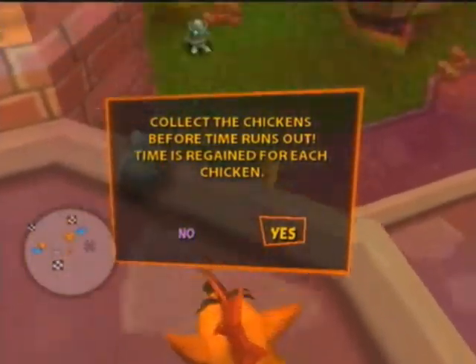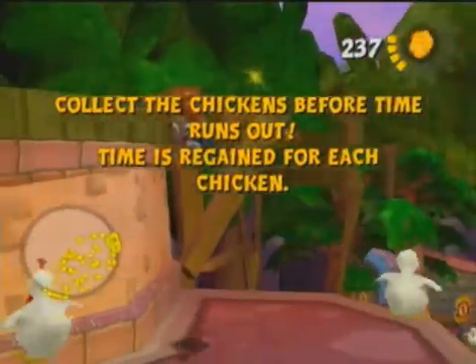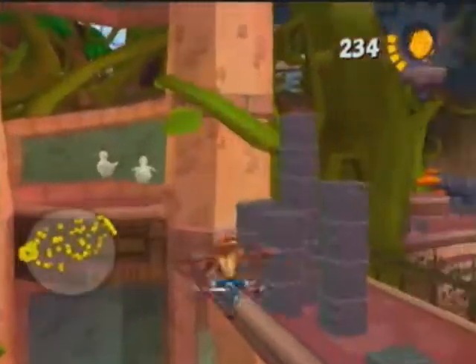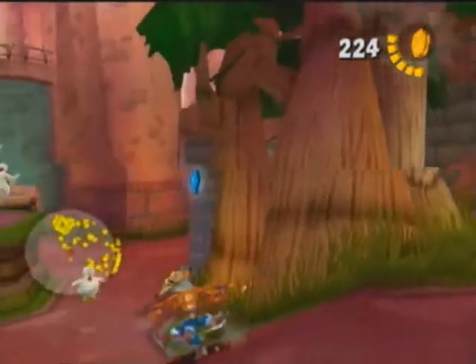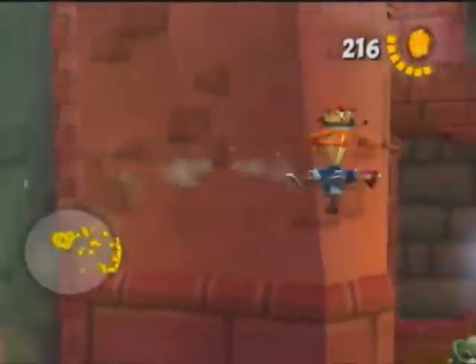And that works in pretty much every hub. So when you start these chicken challenges, all coins or all initial coin spots get replaced by chickens. You just need to collect all of the chickens you can find, and if you collect all of them, you pass the challenge. And that's part of 100% completion.